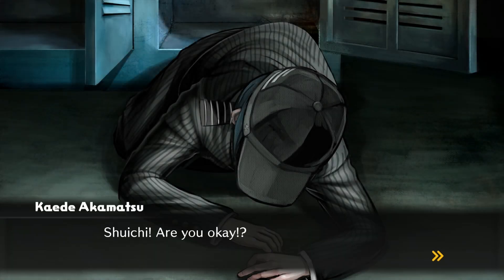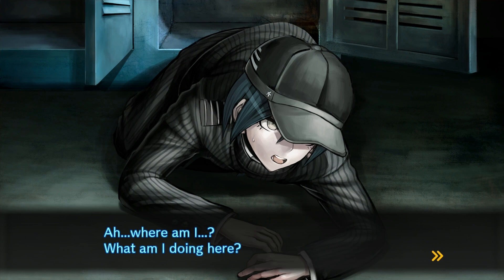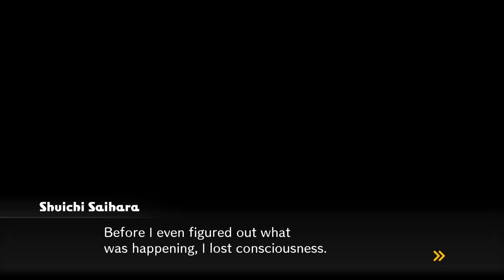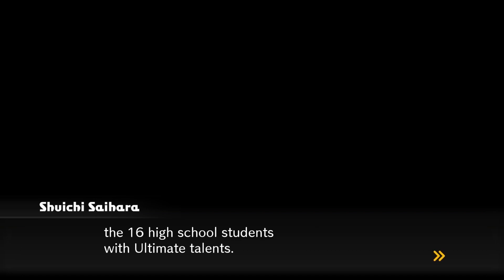Shuichi, are you okay? Shuichi! That's me — Kaede is calling my name. Where am I? I remember I was on my way to school, like always, when suddenly I was pushed into a car. Before I even figured out what was happening, I lost consciousness. That's right — this is the Ultimate Academy, and we are the 16 high school students with Ultimate Talents. And then the Monocubs ordered us to investigate the grounds.